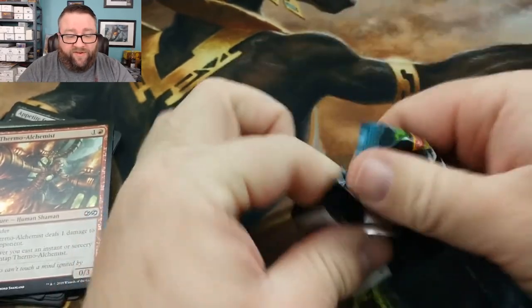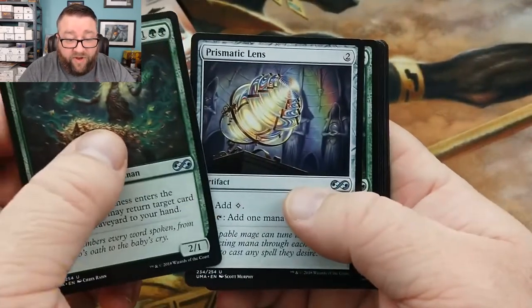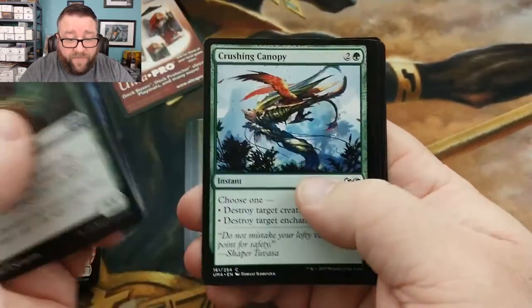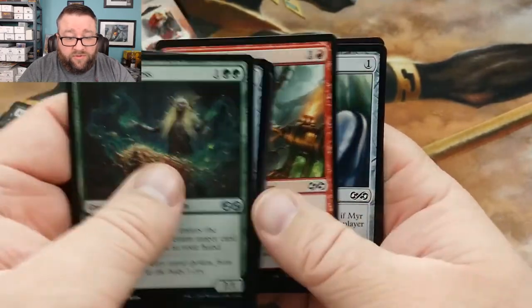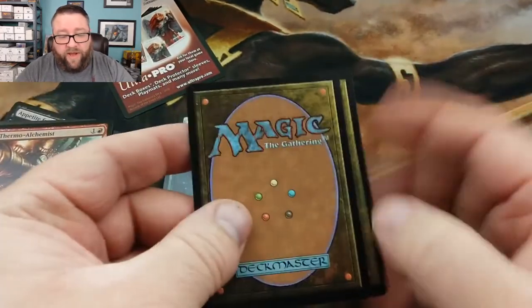Alright, let's see what we get in this next pack. Token, foil, rare. Alright — Eternal Witness, that's not too shabby. Prismatic Lens, Boneyard Worm, another Thermal Alchemist — okay. Let's see what we got here.